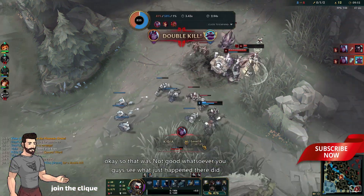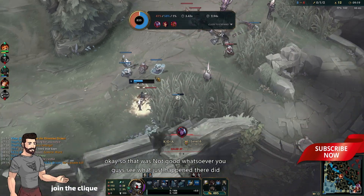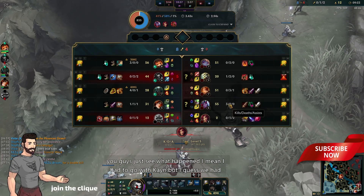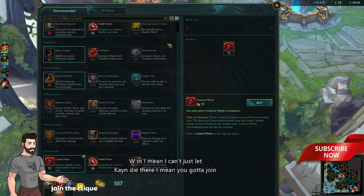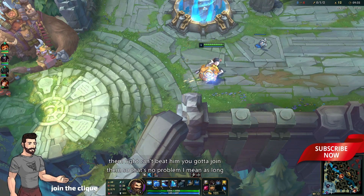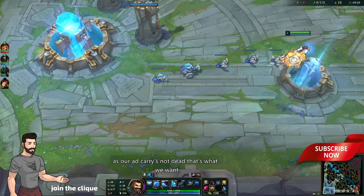That was not good whatsoever. I had to go with Kayn, but I guess we had to die — that's what Braum does. You have to double in. I can't just let Kayn die there. You gotta join him, right? You can't beat them, you gotta join them. As long as our AD carry is not dead, that's what we want.